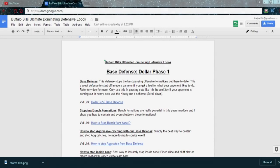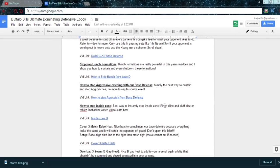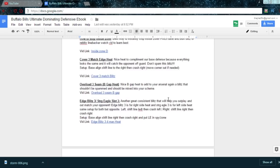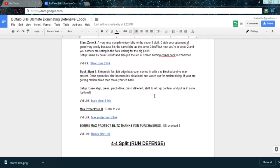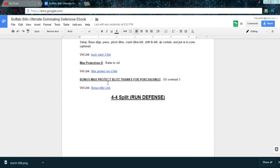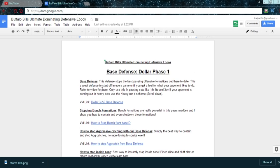My ebook is out for just $10. Y'all watch all my gameplays — you will have a scheme that's very hard to stop. Big down 2-3-6, my whole dollar base defense is in there to show y'all how to stop inside zone, aggressive catching, bunch, four verticals, everything with blitzes. I got max protect, I got run D, and I'm still gonna be updating it weekly. Check out the link in the description right now — only $10, y'all will be winning games more instantly.